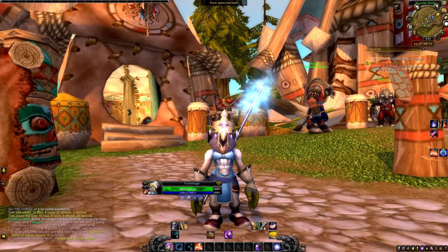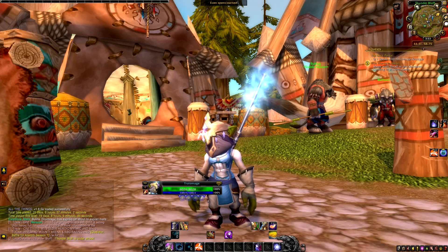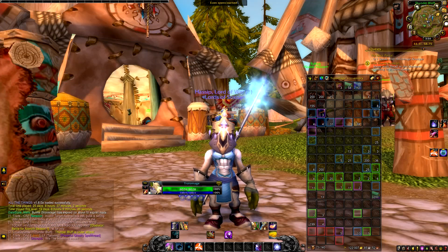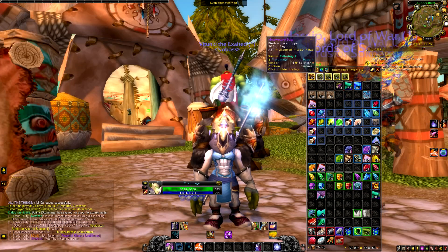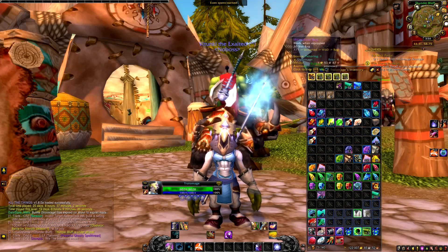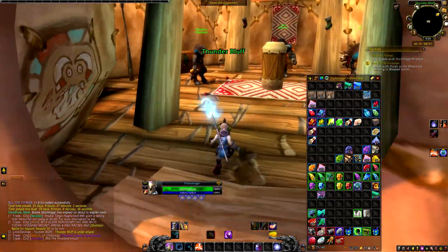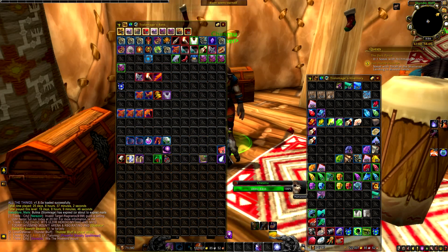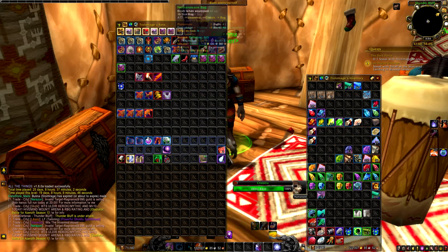Now let's say you've got your level one character and you've taken it to the capital city — what's next? You're going to need some gold. The first thing is to go and buy yourself some bags. If you have gold, just go and buy the biggest available bags. On my bank alt I have Hexweave bags which are 30-slot bags, as you can see, which gives me quite a lot of space.